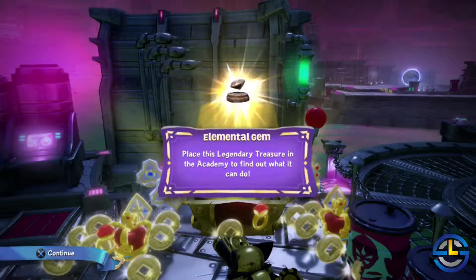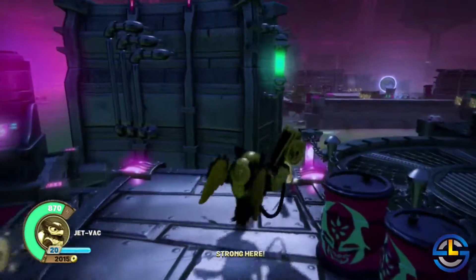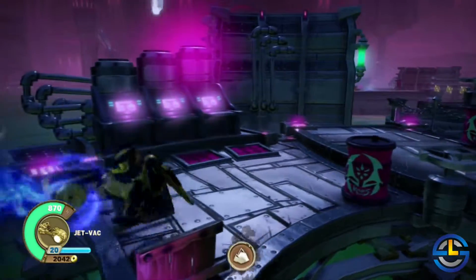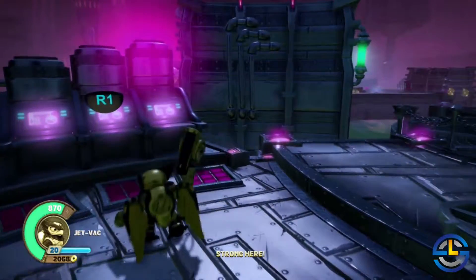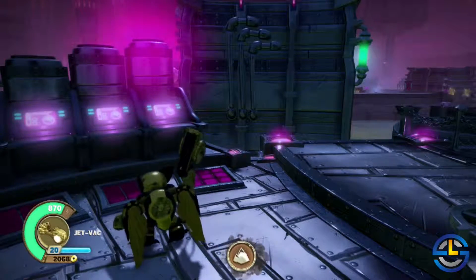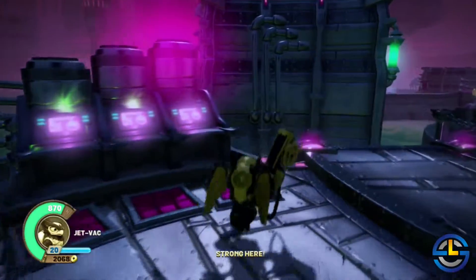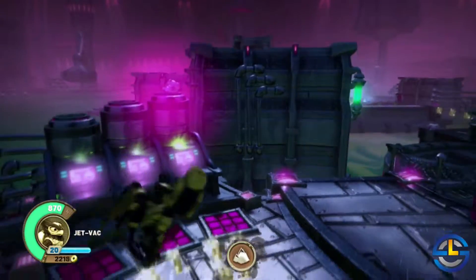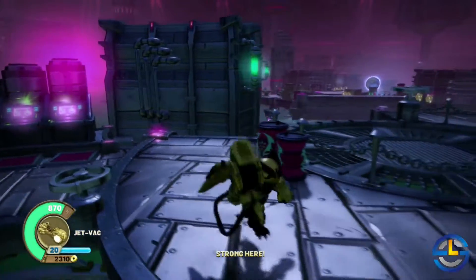Back here we have our third spin chest and another legendary treasure. A little farther back there's another mini-game — it's kind of a Simon Says thing. Hit the button, watch the three lights, and hit the buttons in the same order. It'll spit out a bunch of coins for you. Not necessary, but a few extra coins never hurt anybody.